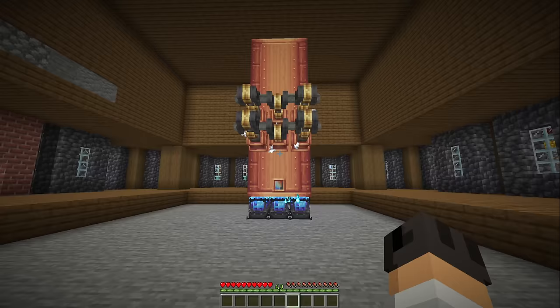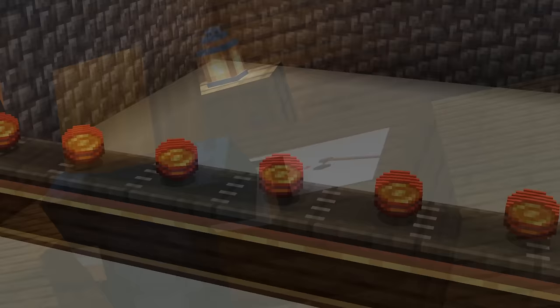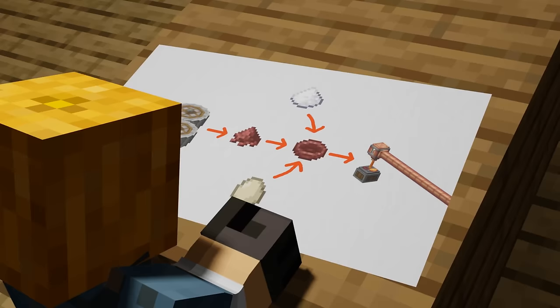So if we want to get the max efficiency out of our steam engines, we need blaze cakes — but getting blaze cakes, that's no simple task. Welcome to Create Survival episode 7. Let's make a blaze cake factory.